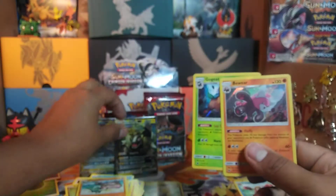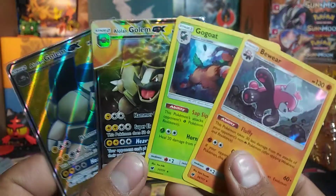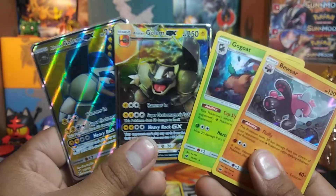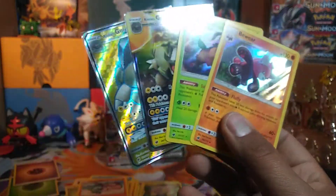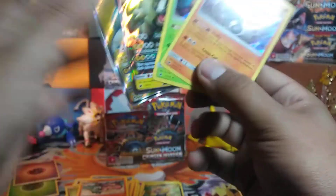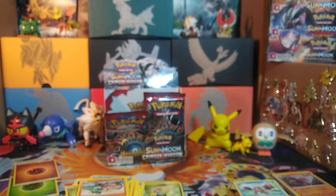Pretty good part. Out of five packs we have two Holo Rares, one GX and one GX Full Art — both Golems. Pretty sweet. I think the Golem is a duplicate from one of my pre-release kits, but that's okay — it'll just go into my Trade Binder. We've got ten packs left for parts six and seven. Have a good one, guys.